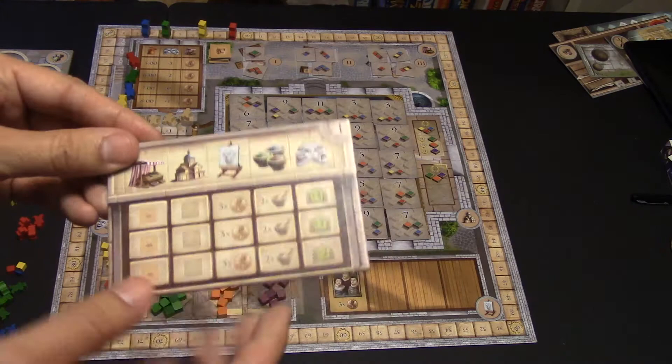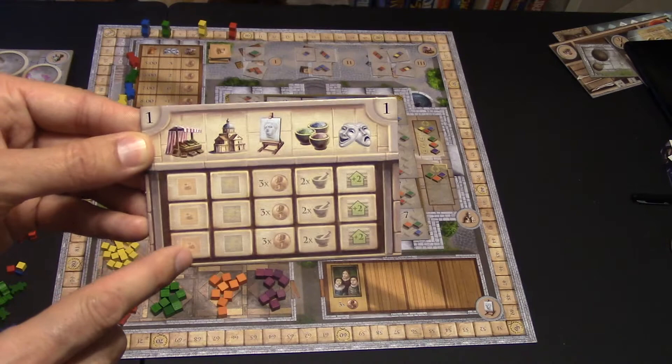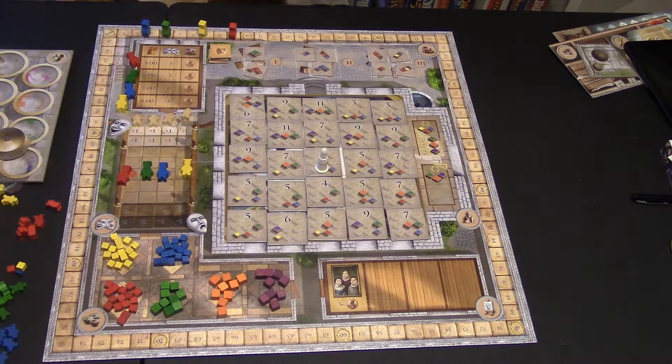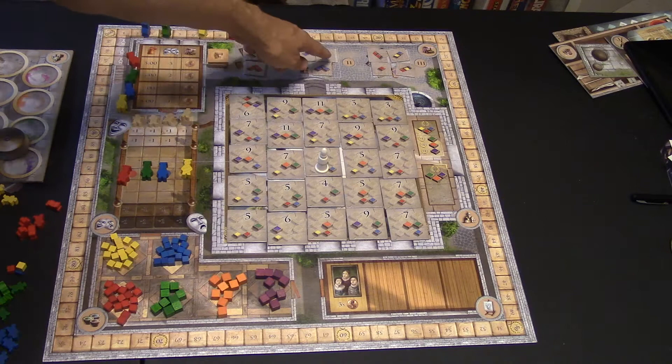The first action is going to market. However many apprentices you put here — up to three — determines how many paint tiles you may buy. At the marketplace, there are several paint tiles, all face-down, shuffled and randomly dealt out into market stalls one, two, and three. Stall three has the most; stall one has fewer. All your guys can only visit one of those three stalls.